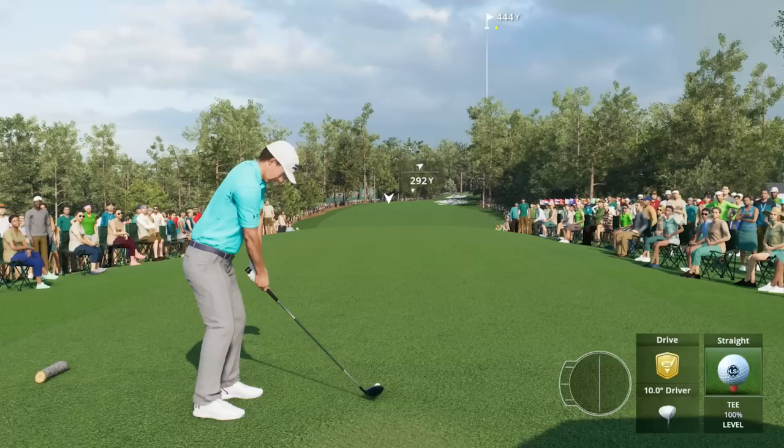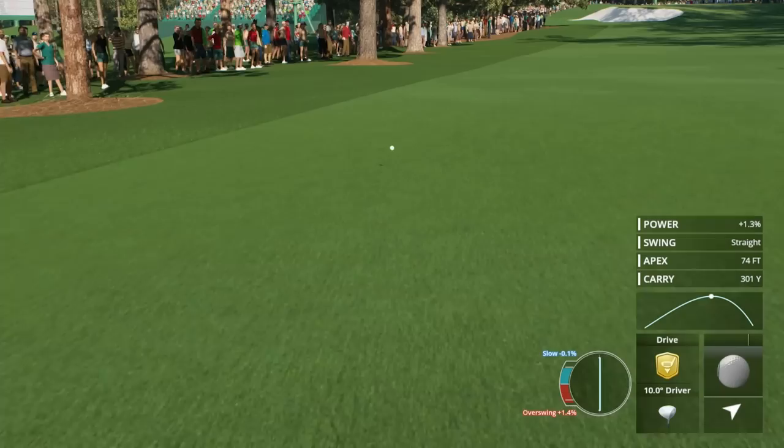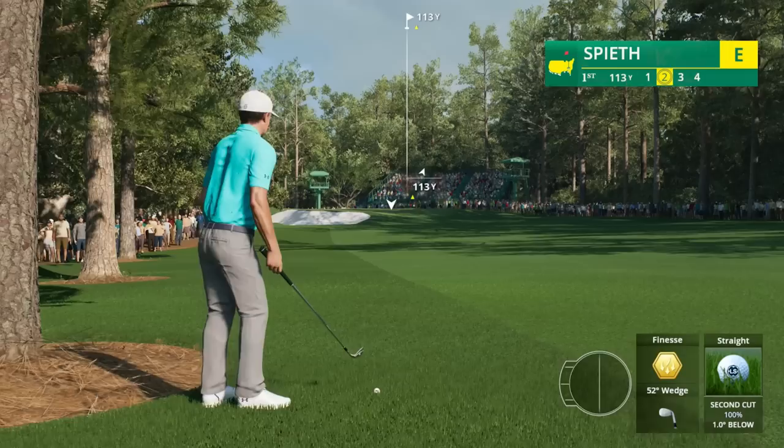Here we go — Augusta National, Jordan Spieth, max true simulation settings, let's send it! I've been having a blast playing true sim settings in this game. Usually I play with the grids on but no beads, because you can turn off the lines that move but still keep the grids. For some reason I went without them this round — why did I do this? That's a good question.